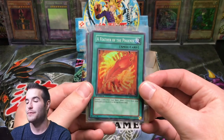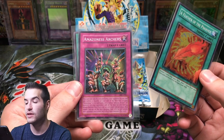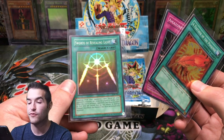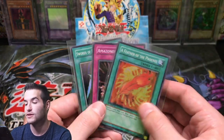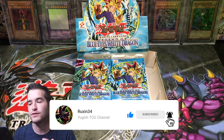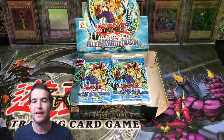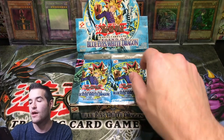Alright, the giveaway for this video: Feather of the Phoenix from Flaming Eternity First Edition, an unlimited Magician's Force Amazonas Archers, and an unlimited Swords of Revealing Light Super Rare. Check that out - slight foil shift on it too, so that's pretty cool. All you have to do is like the video, be subscribed, and let me know what you guys thought for the last three videos of LOB, Labyrinth of Nightmare, and Legacy of Darkness. Which one do you think did the best overall in pulls?